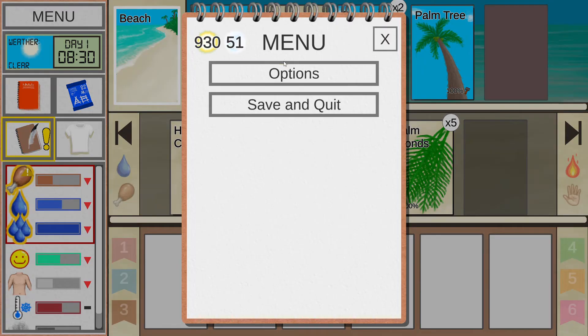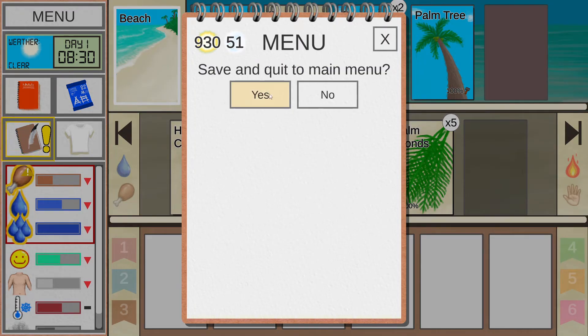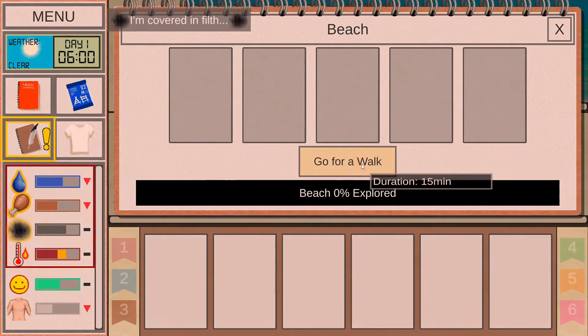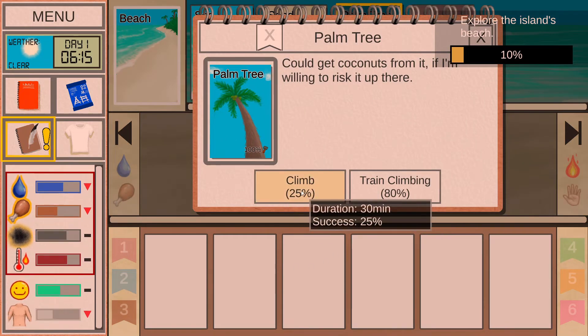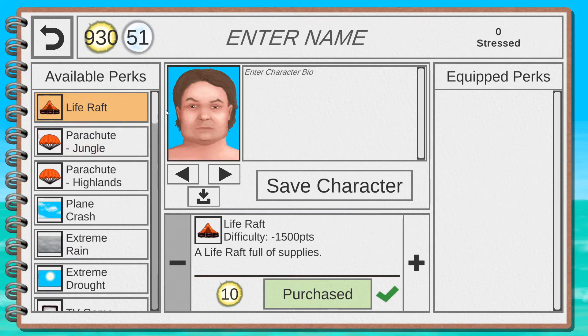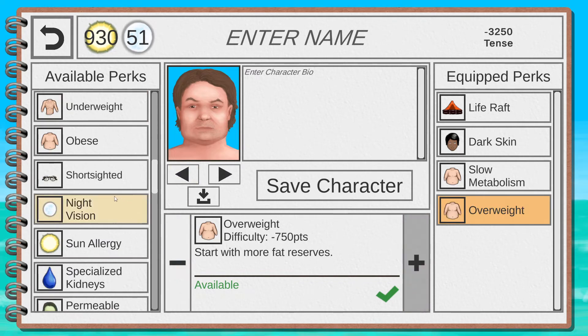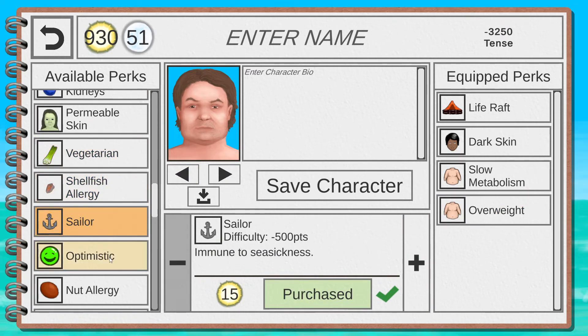Strong Immune System is a pretty good perk — you won't worry about disease unless you do really extreme things. It's a priority if you're struggling. Weak Immune System is the opposite — don't pick it. Inappetent makes you slower to get hungry but harder to avoid malnourishment. Gluttonous makes you hungrier faster but makes nourishment easier. These are somewhat complex — delay picking them until you know the game better.